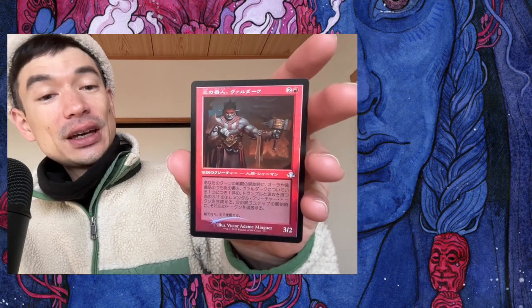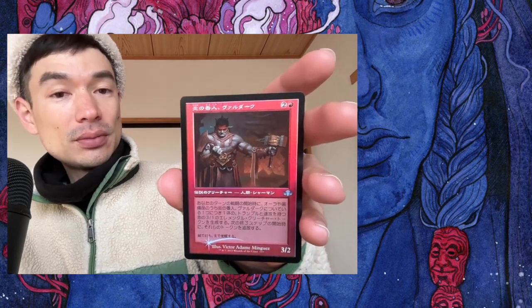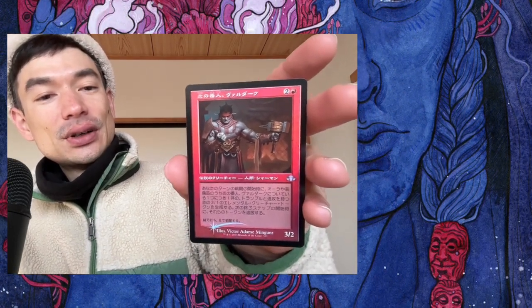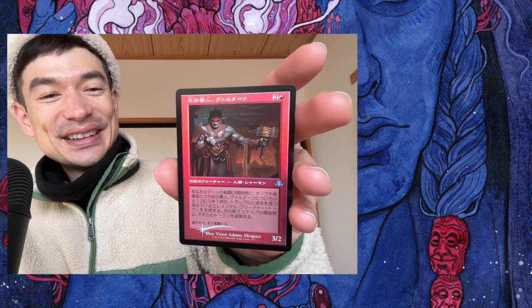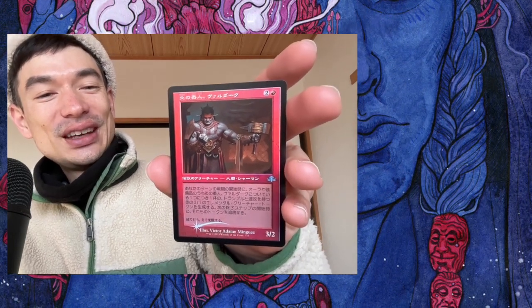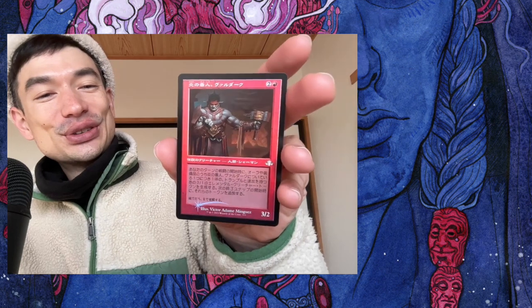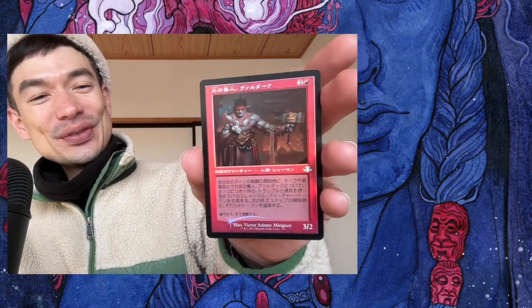And then this guy, which I'm actually kind of excited about — Valduk, or something like that. I actually have a commander deck of him in Arena. Basically, the more equipment and auras on him, you can create that many 3/1 haste trample guys, and then they're exiled at end of turn. I can play lots of draft chaff — the one mana artifacts, equipment, or auras — put them on this guy and then have a bunch of guys attacking every turn. I might want to make a physical version of this deck. It's very cool to have the foil retro frame. One of the better uncommon commanders, I think. I was happy about that.